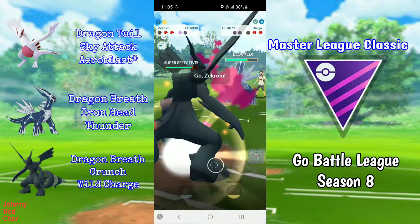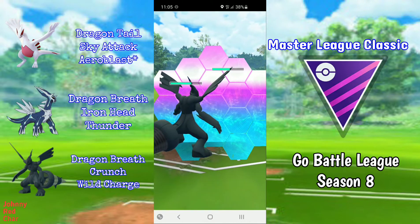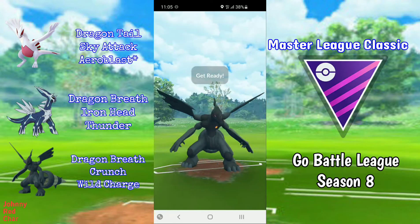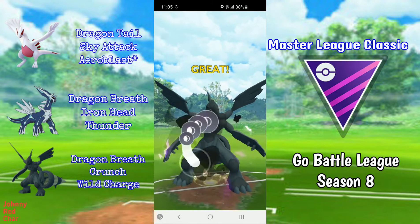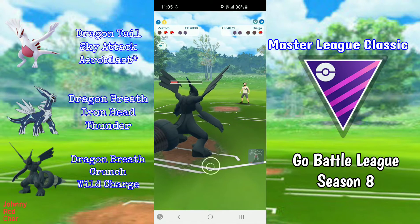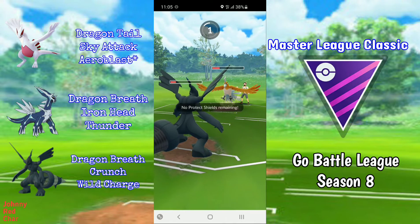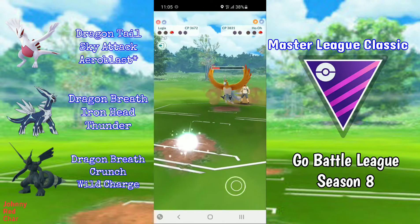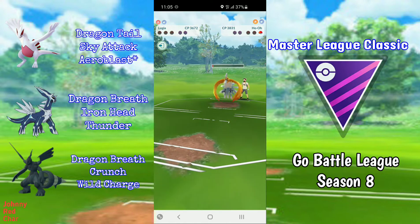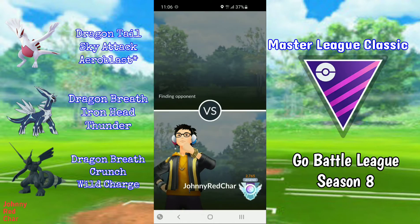They do shield, so I switch to Zekrom and have to respect the Draco Meteor, shielding it. I go for Crunch, which gets their Dialga to red and I farm it down. They come back with Ho-Oh and have to throw a move because Incinerate won't KO my Zekrom. It comes down to a race between Dragon Tail and Incinerate, and unfortunately I just miss out by about 1 HP. GG to my opponent.